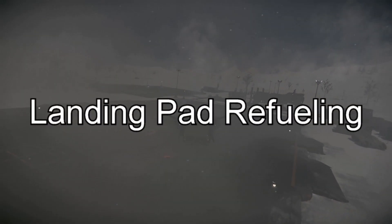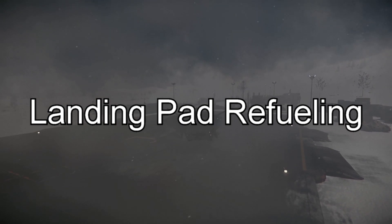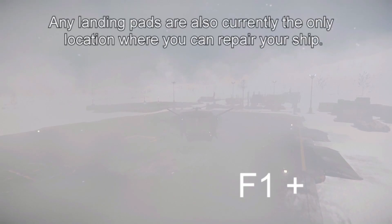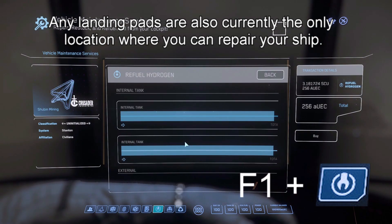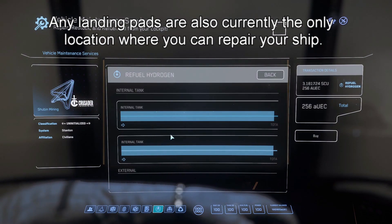If your ship lacks a scoop or you require quantanium, just head to any landing pad. While on the pad, press F1 to open your mobiglass and click the wrench icon. You can choose a specific amount of fuel, or just autofill the entire amount you need.